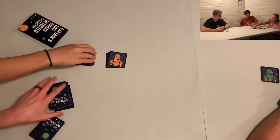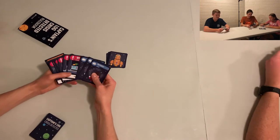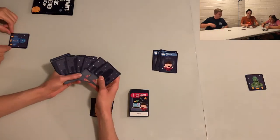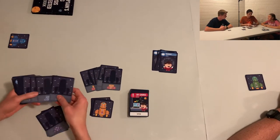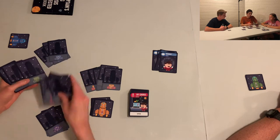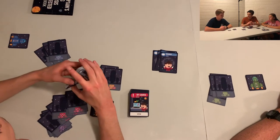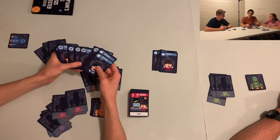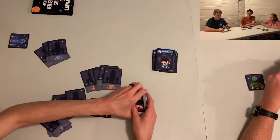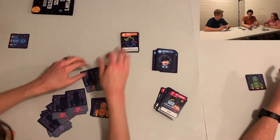We also get these cargo cards, which have different point values on the back. You're the only one who's going to know which point values are where, and if your ship explodes it takes the cargo with it. So you'd rather have your one-point cargo explode than your five-point cargo. You look at them and then place them out in any order in front of you.